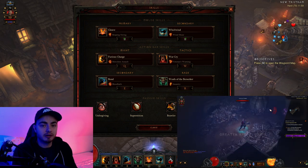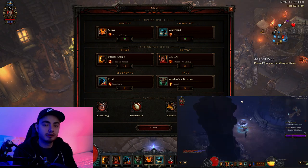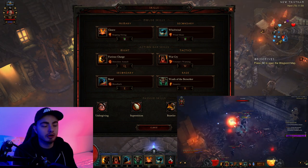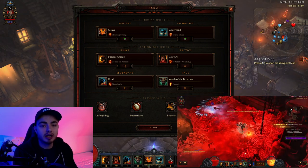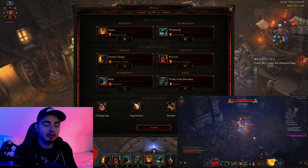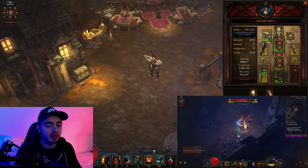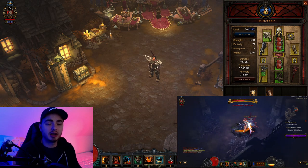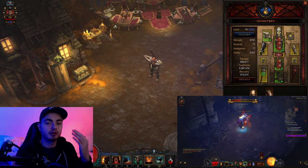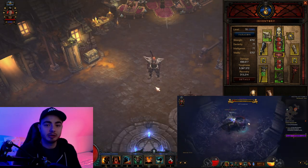In terms of gameplay, it is a fairly simple loop. Use your Furious Charge to get from pack to pack, clump stuff up, and then start using your Rend. You can just spam it freely. Use your Wrath of the Berserker for yellow packs and the rift guardian, and use Whirlwind frequently to proc your 4-set. As you can see, it's a pretty powerful build. I finished the rift with about 9 minutes to spare — so it took me about 5-6 minutes — and that was my first rift with only a single pylon. If you actually use pylons you might do this in 4 minutes.